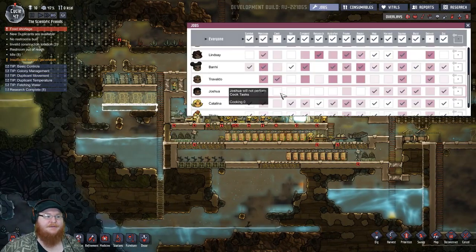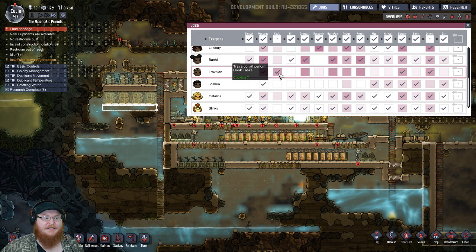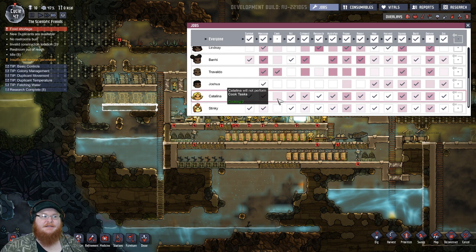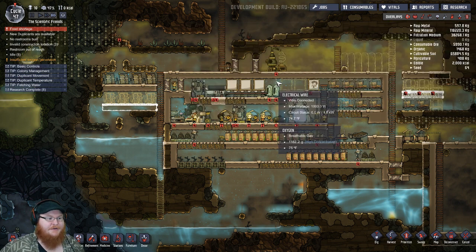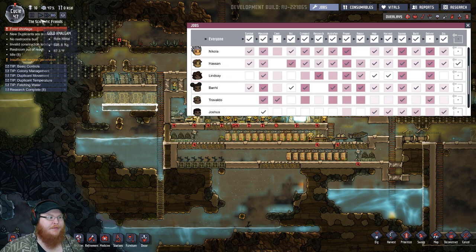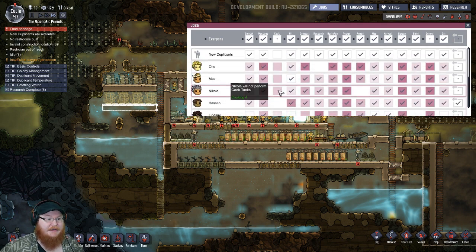One of the comments was to make Travaldo our cook, because he's pretty decent at cooking and he's really quick at it. I literally just took everybody off cooking because it was noticed that Travaldo was just standing around doing nothing, being non-productive. So yeah, I took everybody off cooking. We need to get this cooking as soon as possible — we're really, really low on food.